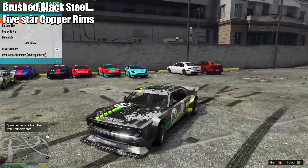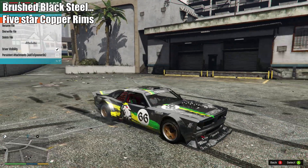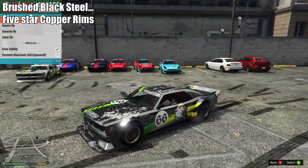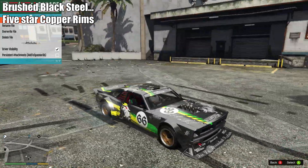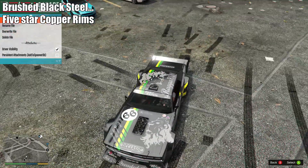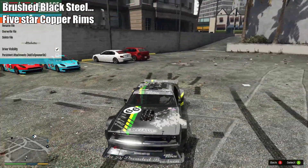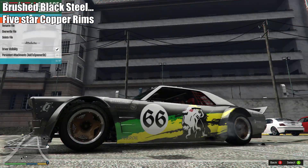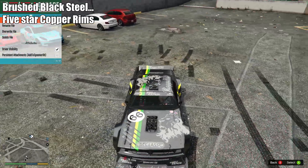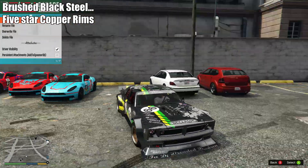Now as I'm sure many of you are aware from the comment section, the Drift Tampa is roughly based off of the Hoonicorn, and this is probably as close as you're going to get. The paint job for this one is actually just a brushed black steel. Maybe if you wanted you could put an ice white pearlescent to give it a little more shine, or a matte gray with a matte dark gray and a white pearlescent. With this livery it looks really cool, and you've got to put the five-star copper rims on. That's about as close as you're going to get to the Hoonicorn, and honestly it looks awesome — in real life and in this game.